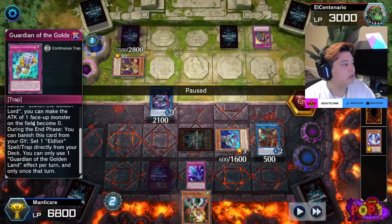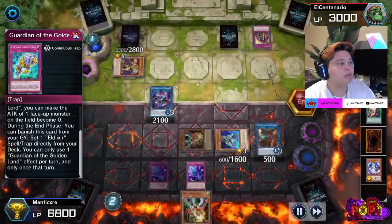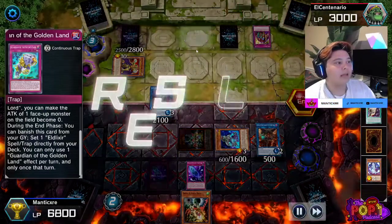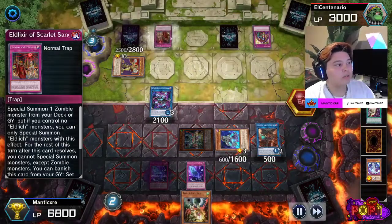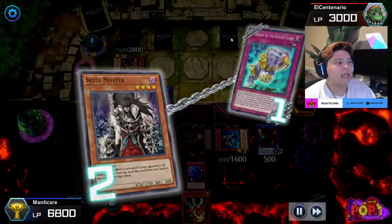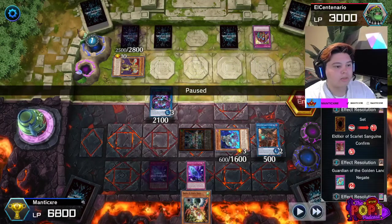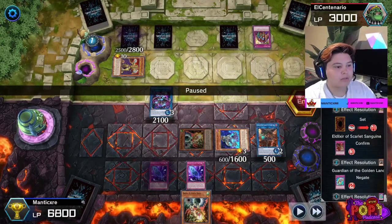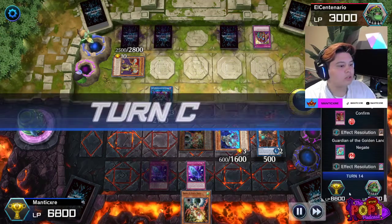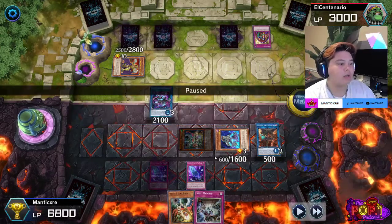I try to prevent it because if he does, he's going to set a Scarlet Sanguine and get another Golden Lord on the field — which I don't want. He still does it because he chained, but it's fine. As I mentioned, you can view where each card is set on their field — that spell/trap zone correlates to where the card is on the field. Be vigilant of that. I top deck an Evenly Matched — and like I said at the beginning, I relied on one card that I drew into a couple times.